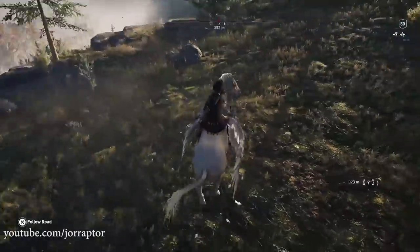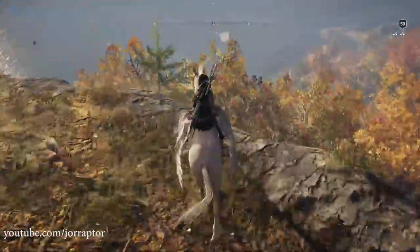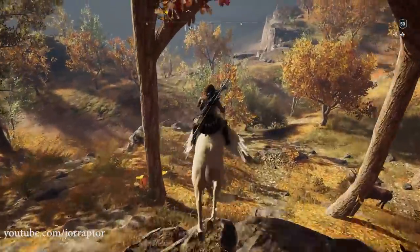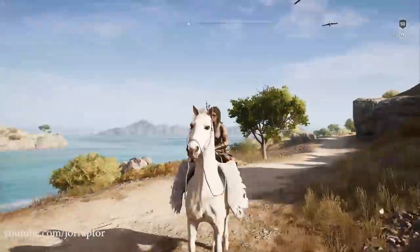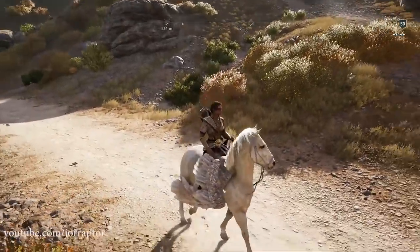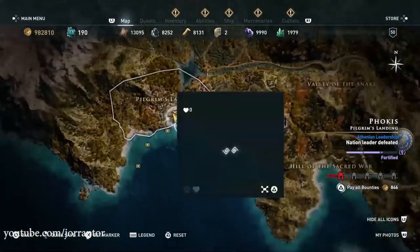I mostly use the Pegasus mount because while all the mounts in the game have the same speed, the Pegasus mount has a unique feature — it cannot take any fall damage because of the wings. So you can just continue your journey on your mount after jumping off a high cliff. This mount is in the Helix store for 750 Helix credits, or as part of the Pegasus pack. You can also get it in the Ecos of the Olympian store found on the map.